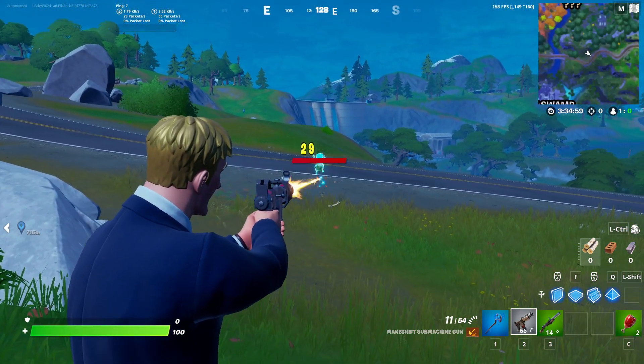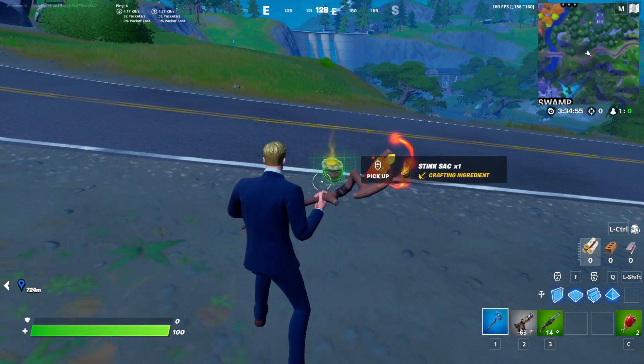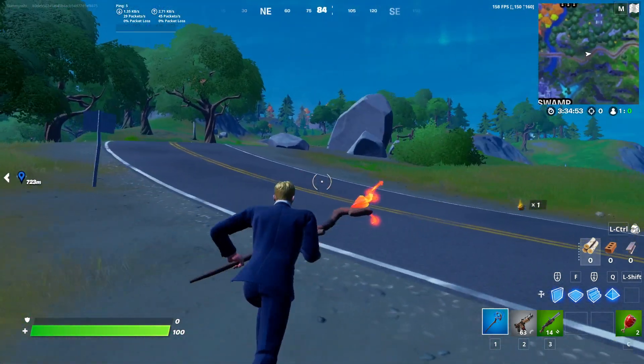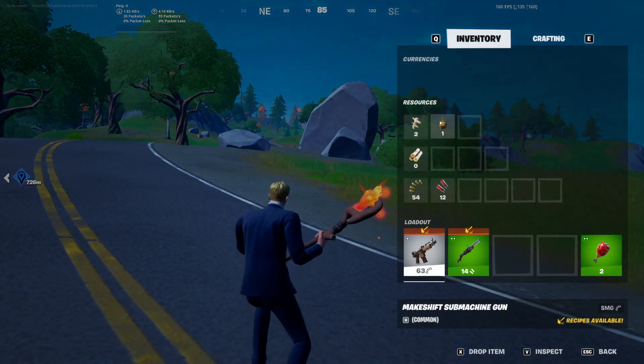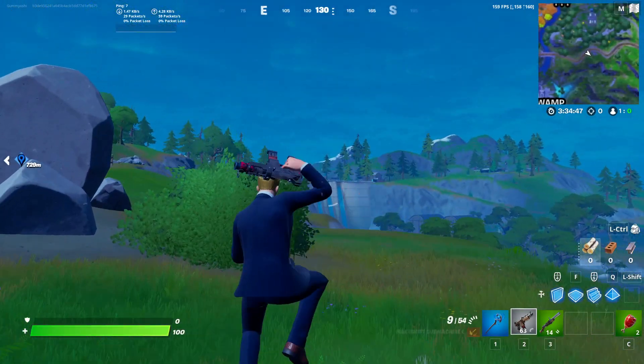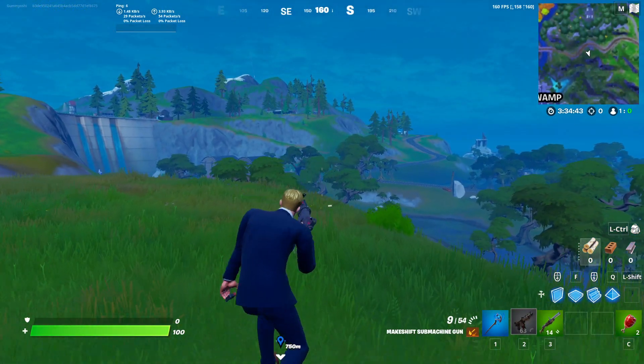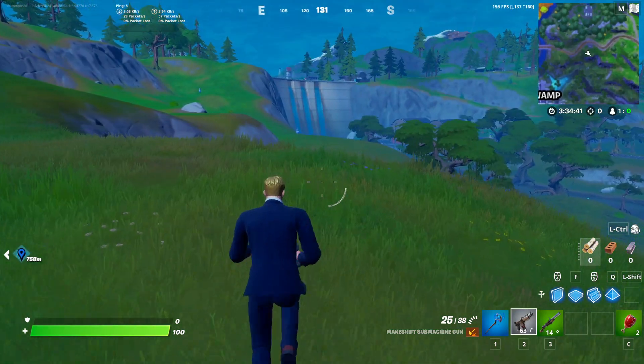If we actually go ahead and take out this frog, if I can hit him, you can see that he does give us a special type of item — the stink sack. Now, this is actually used for crafting special items. I'm not entirely sure what it's used to craft, but there are certain items that require you to have a stink sack in order to use. So for those of you guys who are looking for the stink sack, that is how you get it.